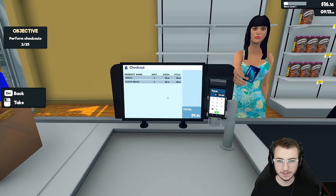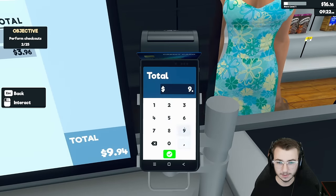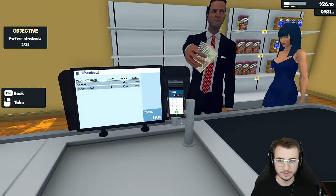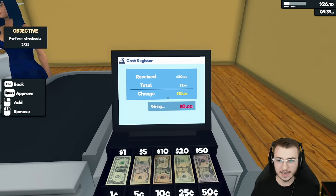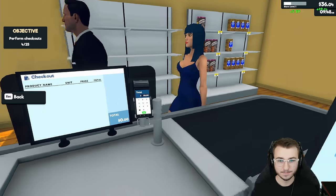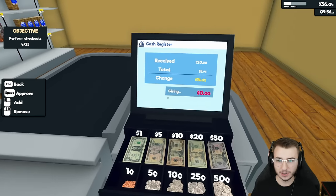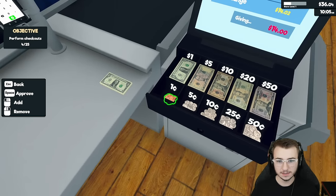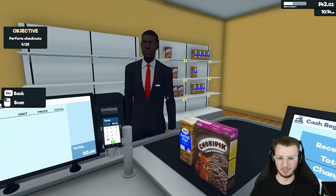This lady — same deal as the last, got a credit card this time, so $9.94. This sir's paying with cash — he gave us a 20, so we need a 10 and six cents. Next customer, cash again, out of a 20 — that's going to be $14 change: 10, four ones, and two pennies. Thank you ma'am, have a good one.